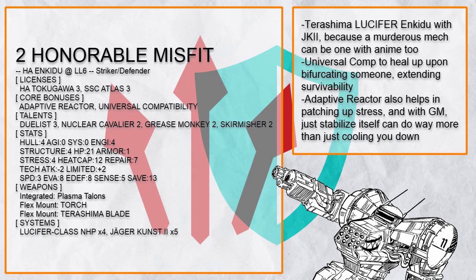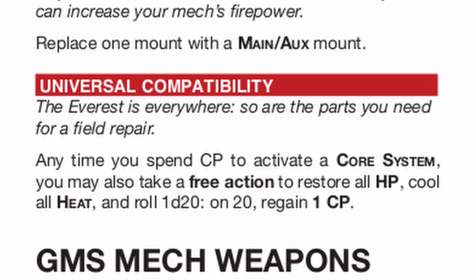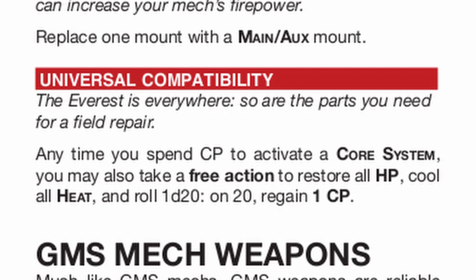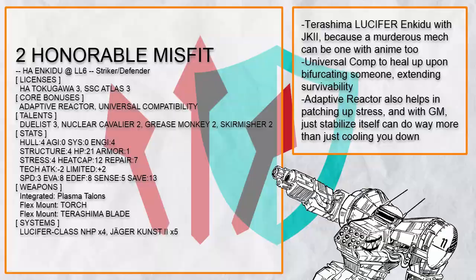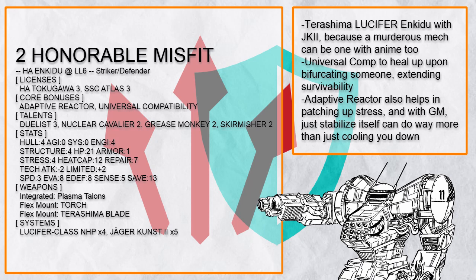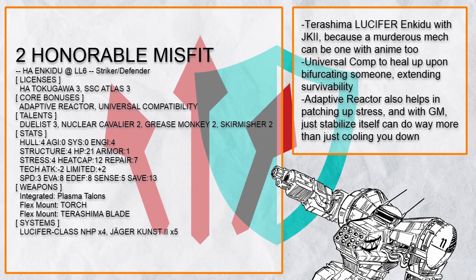This is Honorable Misfit, a Universal Comp Terashima Enkiju. You might think you can cheat for more health with this, but no — that's not how it works. You only truly expend your core power on bifurcating someone, which is when the core bonus actually activates, but this still means you can heal up by glory-killing someone. Adaptive Reactor also helps a lot since Enkiju will probably be stressing itself frequently. A Terashima with Lucifer and Jaeger-Kuz for more damage, aided by Brute Force which gives accuracy to the competition role, can also get even more damage with Nuclear Cavalier because Enkiju gets hot all the time — it's going to hit very hard.